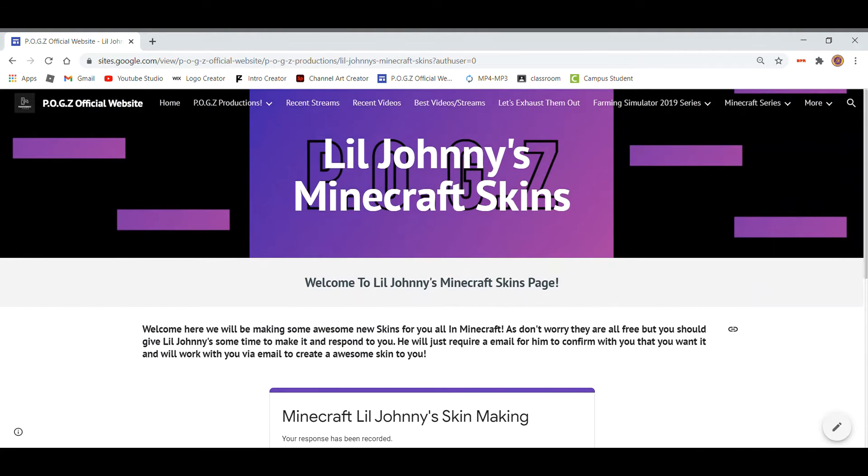So there you are — you just put your valid email. Make sure to check your email because he will be responding to you guys within one week. Make sure to check your email every day, as he's going to be confirming with you that you do want the skins, and then he's going to be talking to you through email about what you want, any logos, all that good stuff.